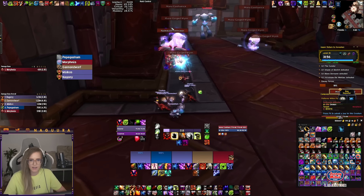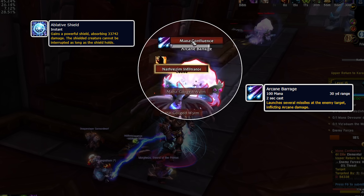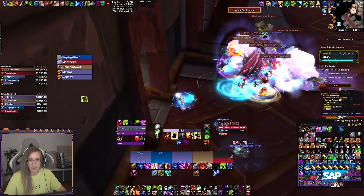In the first boss room there are a bunch of big elementals and smaller worms. The elementals have a shield that needs to be DPSed through; otherwise you cannot interrupt the Arcane Barrage cast, which does AoE damage to the whole group. You can use Line of Sight to avoid the damage of Arcane Barrage if you don't manage to kill the shield fast enough.